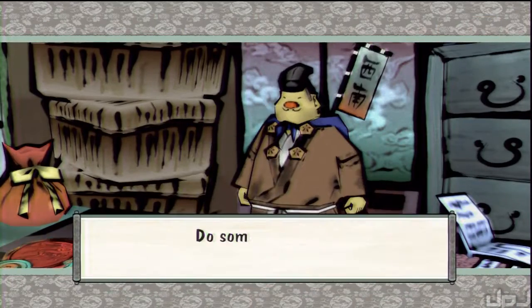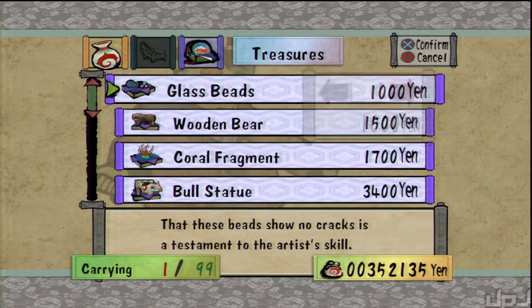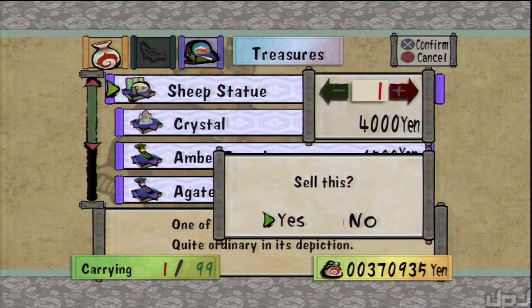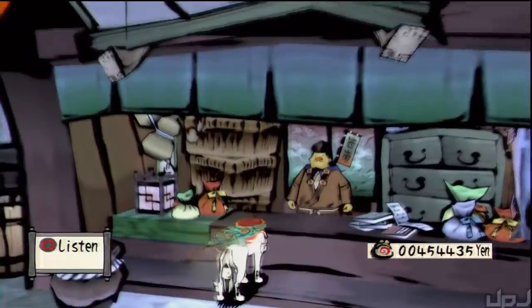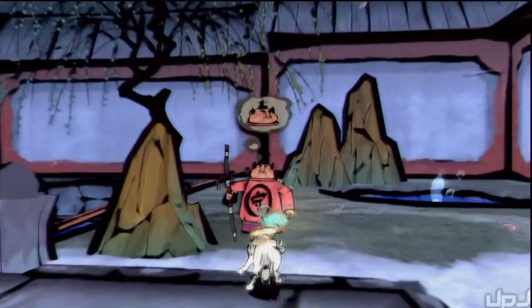First let's figure out which button we're supposed to use, and then we'll sell some of our treasures. Just go ahead and sell all of it and get ourselves some money. That'll do. Let's get things underway. To start off, we're gonna head down this alley, because this alley is where the Stray Bead actually starts. Talk to this guard here.